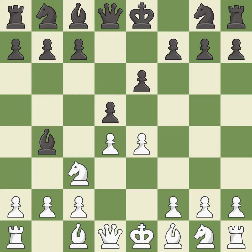Bb4 pins the knight on c3, preventing it from moving or protecting e4, and threatens to trade, disrupting white's pawns after Bxc3.